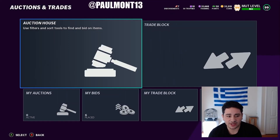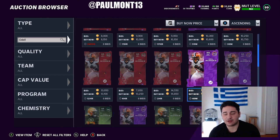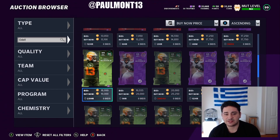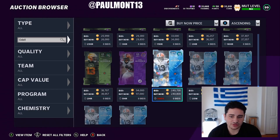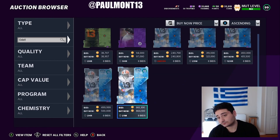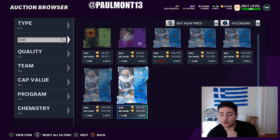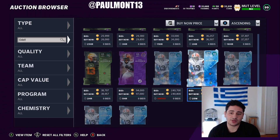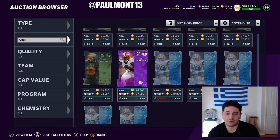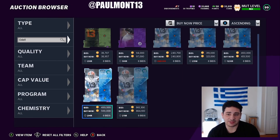Let's go over to the auction house and check out something. We got Odell Beckham — 8k, 10k for the power-up, 8k for the base, basically 19k for the 90 overall. And then we have this one for 240k. That's absolutely insane — crazy expensive.